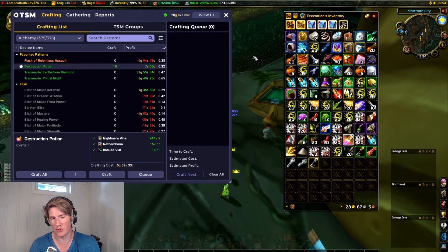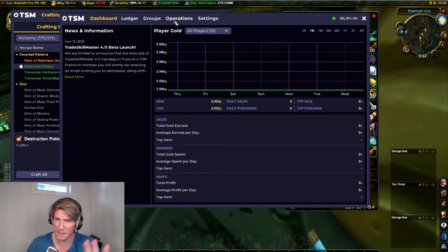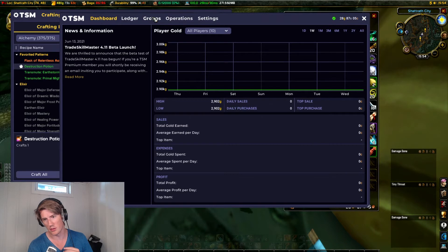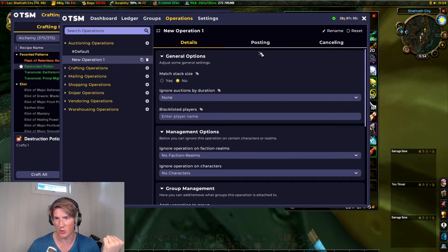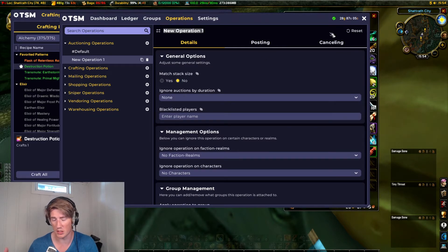The next thing is we need to take note of this when we're posting on the auction house. Usually I use the crafting operation that I shared in my video — the only two TSM operations you'll ever really need — but that's not gonna work now because my crafting cost isn't actually the TSM calculated crafting cost; it's a little less than that.